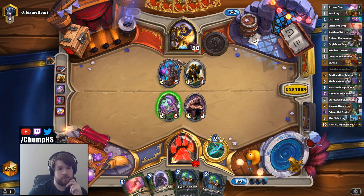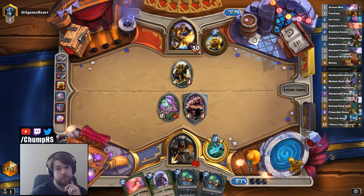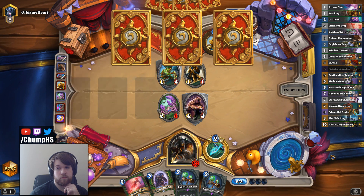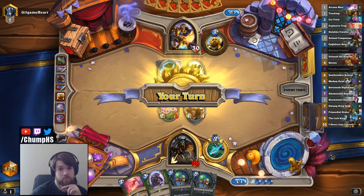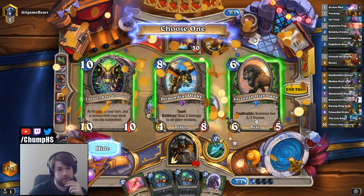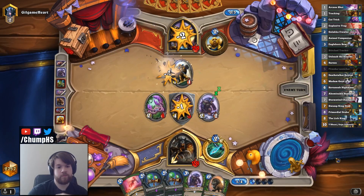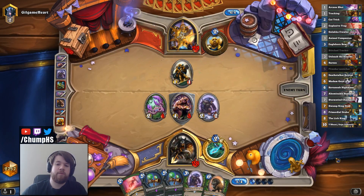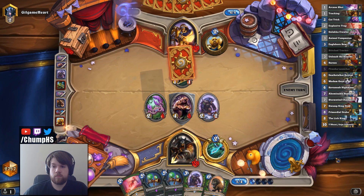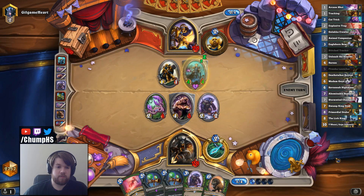I'll play this instead of Stitch Tracker because it's bigger. I guess we're trying to track into Goya next turn. Give me Goya — easy. Goya probably still just take the turn six play. As much as I would have preferred it be a Madam Goya, I guess I can't complain too much about a High Mane. That's actually pretty strong here.